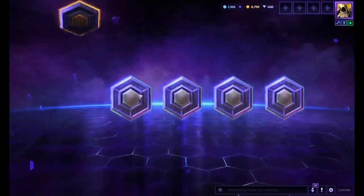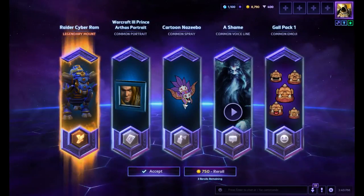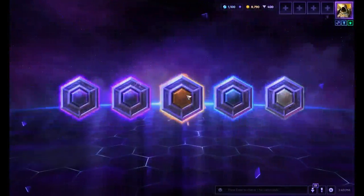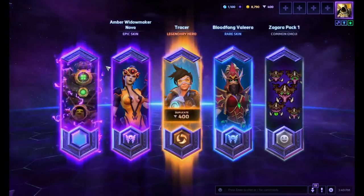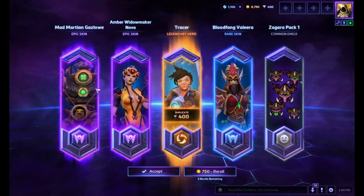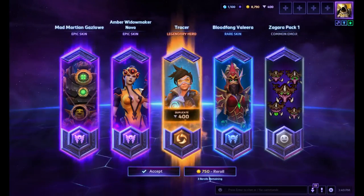They almost feel like... Legendary! Ooh! Cyberram — for the mount. Oh, oh, oh. I'm keeping that. Another Tracer. Fantastic. Bloodfang Valeera skin. Mad Martian Gazlow. Yes — and then I got a really ugly Widowmaker Nova skin. She's — I got two Gazlow skins.